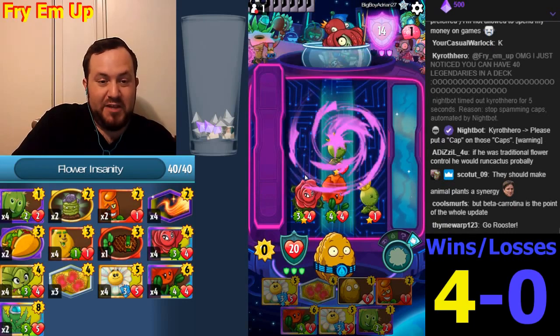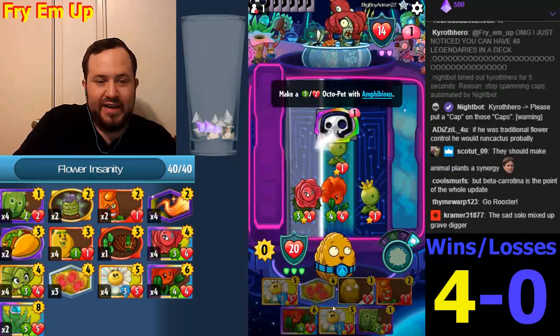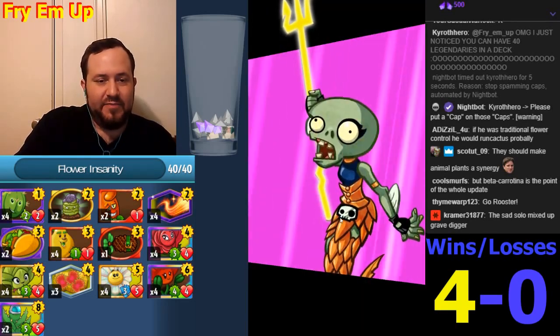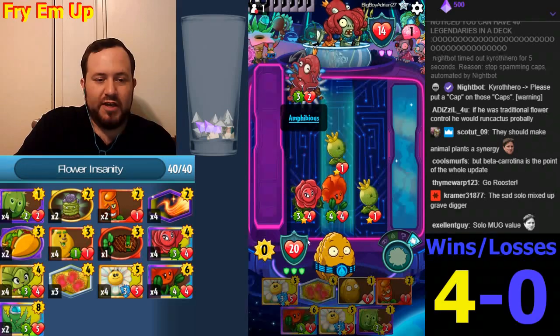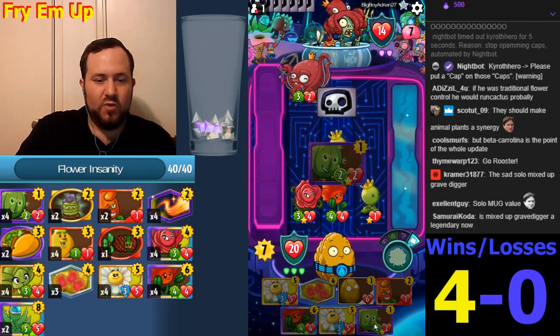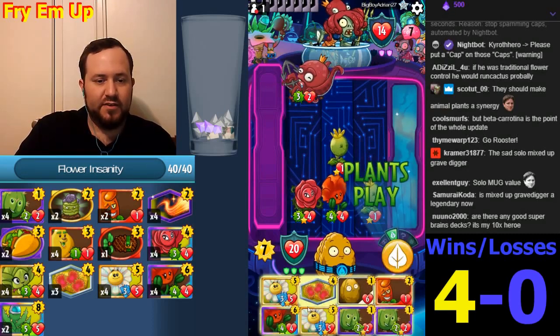We can play Poppies here if we want to protect the Briar Rose again. Unlimited health in our hands, healing — we've got everything. We might even just do Walnut and Galactic Cactus and Power Flower if we so desire.